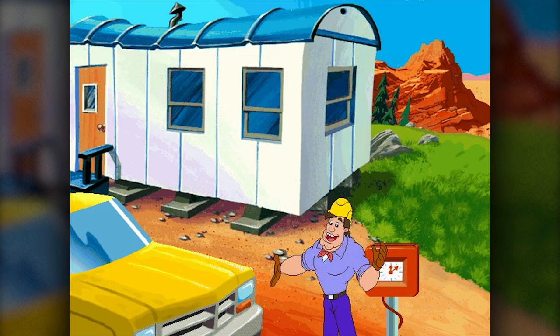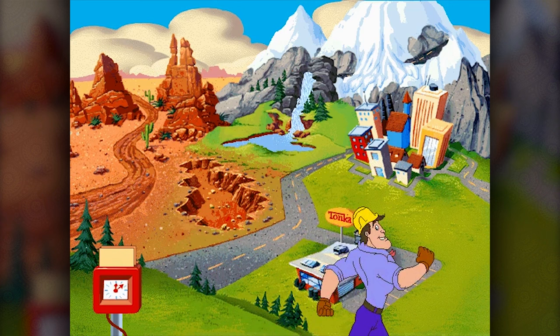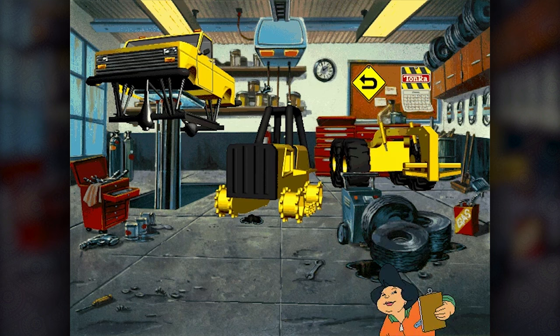The game is primarily hosted by Joe, who is really muscular from about here up, and is doing a great job at proving that ascots are really hard to pull off. Joe, you are clearly no Fred Jones. There are five places to do our exciting Tonka-ing: the garage, the quarry, the desert, the mountains, and the city.